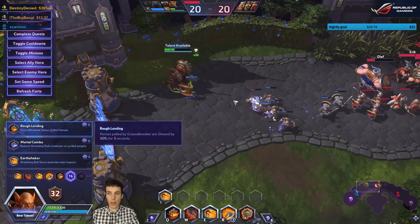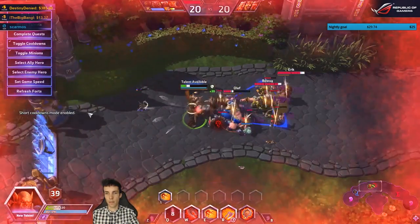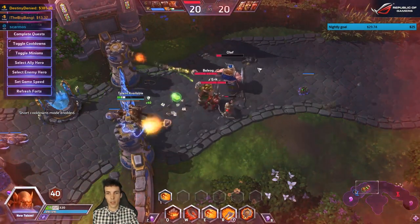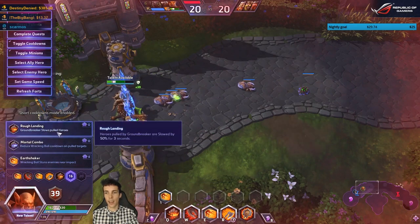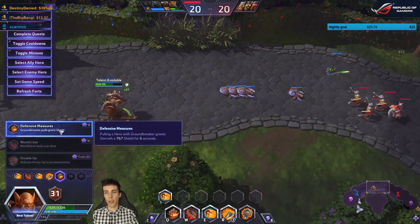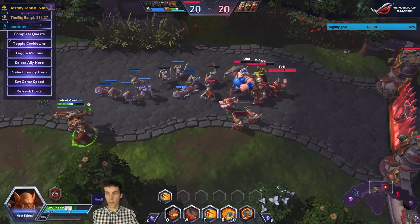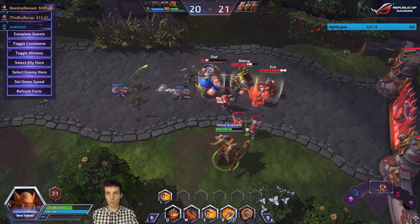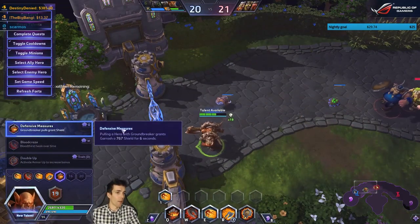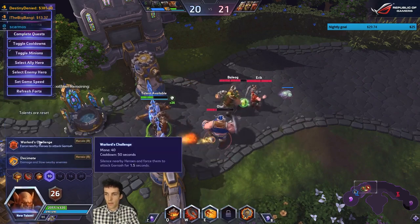At level 13: pulling a hero with Groundbreaker gives you a 700-shield. Testing whether hitting two heroes doubles it — you do get the 700 applied twice, but the maximum is still 700, so it only benefits you once. Blood Craves makes Bloodthirst heal for an additional 10% over 3 seconds when you hit a hero.